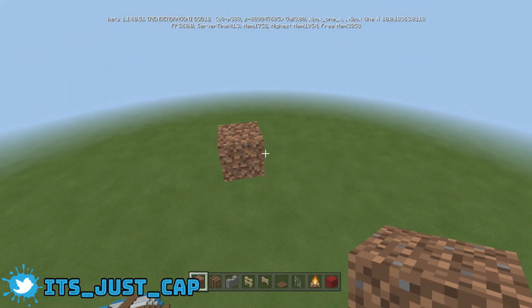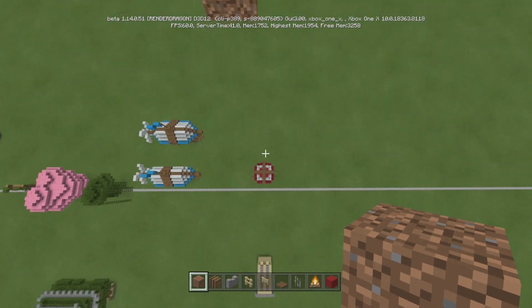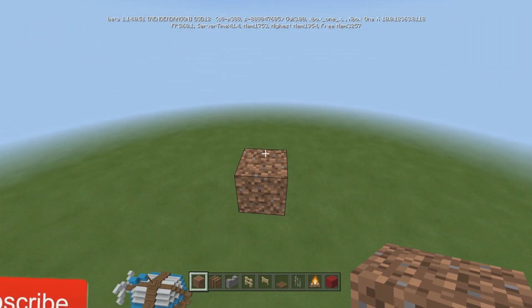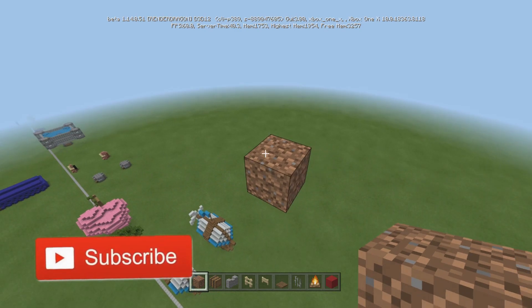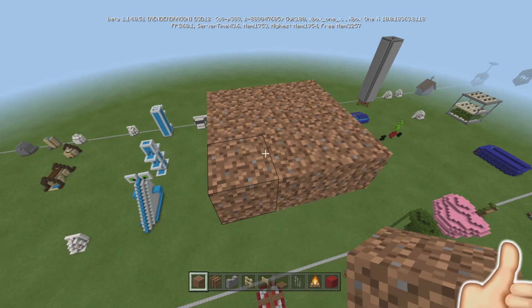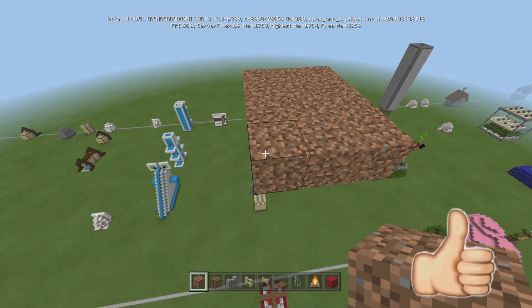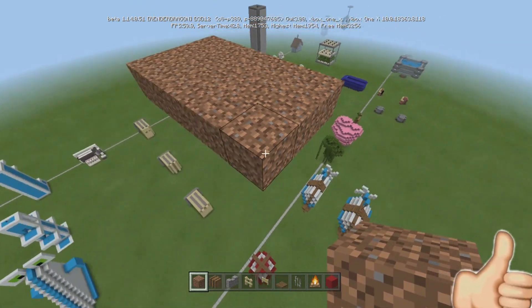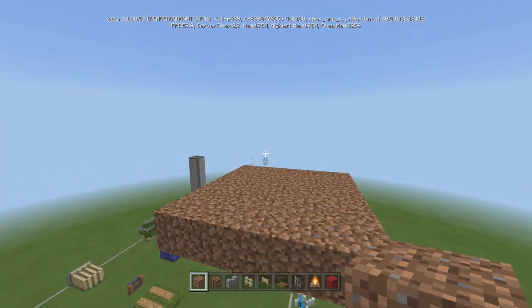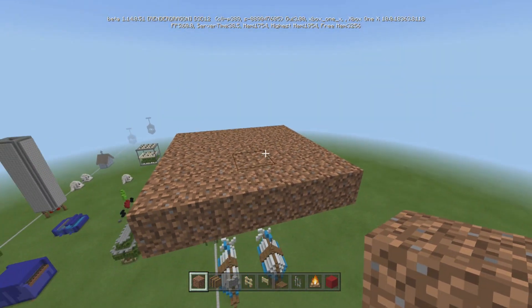First, what you're going to do is find how high you want to be in the air — it doesn't matter. I don't even know how high I am; that was 11 up from where we're about to start building. So just pick a spot. What you're going to do is build a five by five cube — that's five this way, five this way — and then you're going to fill this all the way and go up. Make sure it's five by five.